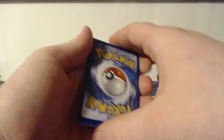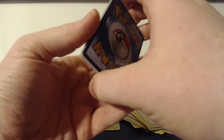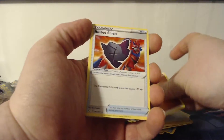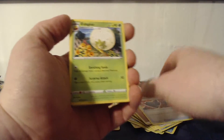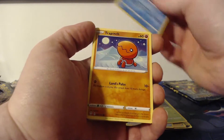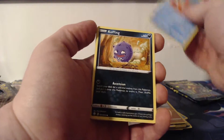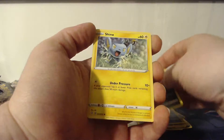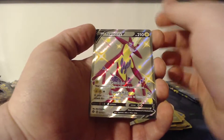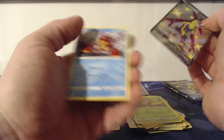There's the code card — four from the back, that'll put all of the uncommons plus the energy in the front. We have a Fighting Energy, Rusted Shield, Eldegoss, Cramorant, Trapinch, Weasel, Koffing, Shinx, and Grookey.